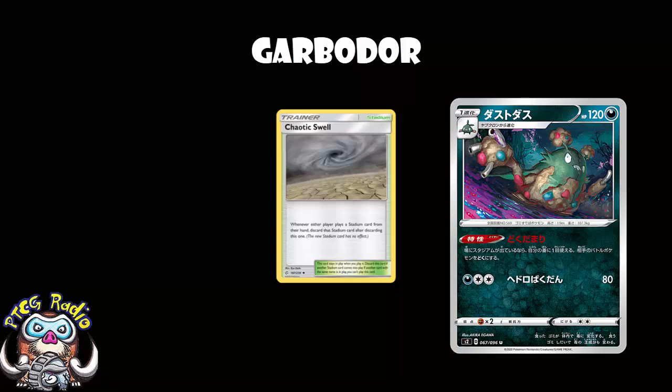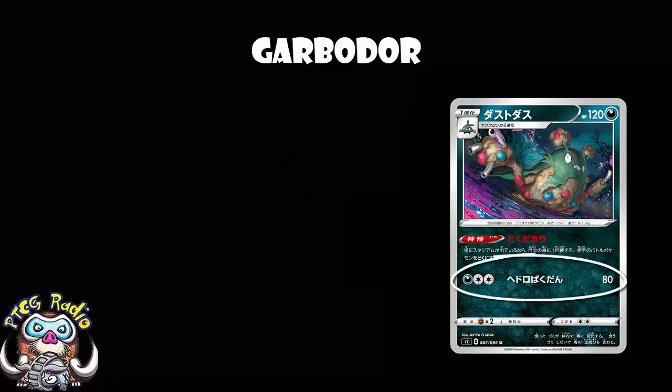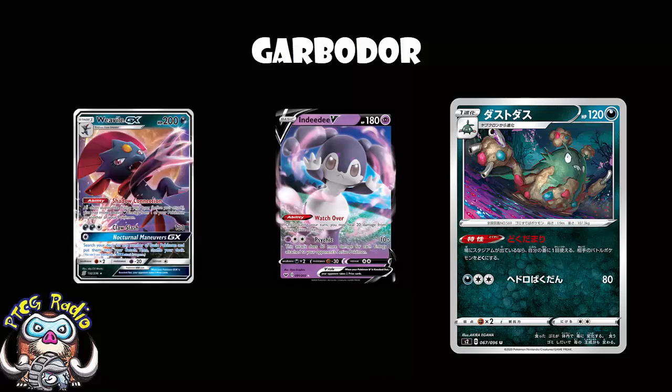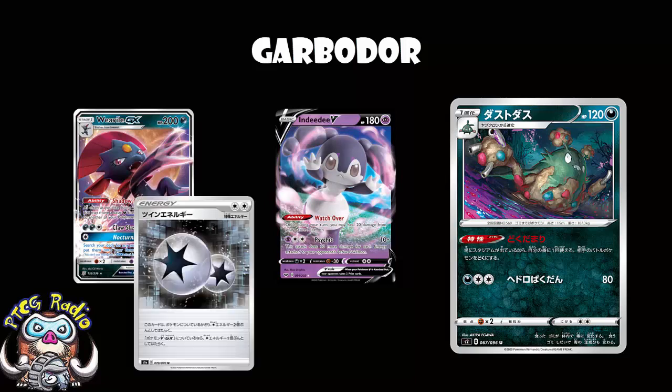As for the attack: one Darkness, two Colourless, 80 damage - it's not good. You are hitting Weakness on Psychic Pokémon, since Psychic Pokémon are now weak to Darkness. So if your opponent plays something like Ndidi, you are hitting Weakness, and you've got Weavile and Twin Energy to help pay the cost. But you're not playing Garbodor for the attack - you're playing it for the ability, and the ability's great.